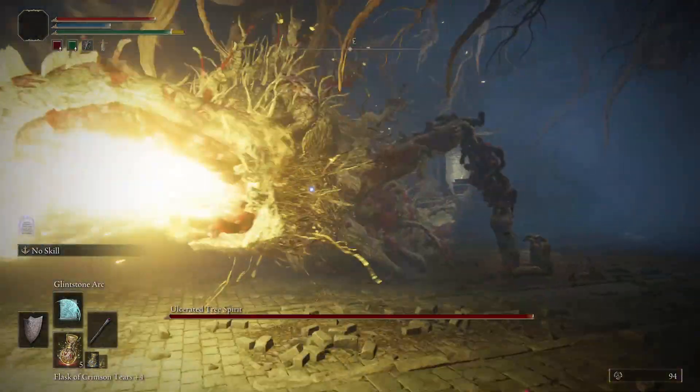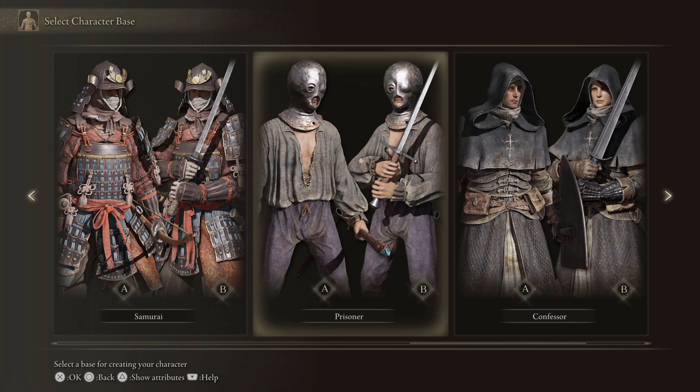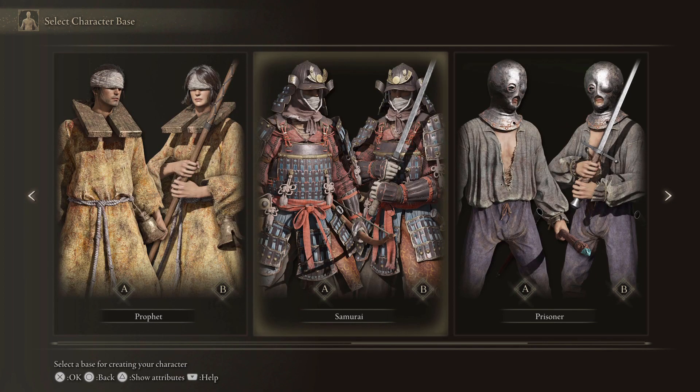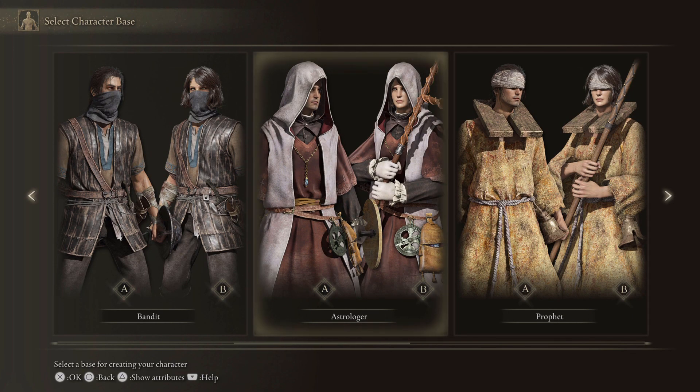Now let's talk about early game weapons, equipment, and powerful early game character builds. At the very start you can pick classes with good starting gear. The Vagabond has excellent armor, the Samurai has a very good weapon for dex bleed builds plus decent armor, and if you want to go magic you can't go wrong with the Astrologer, who has a couple of excellent early game spells.